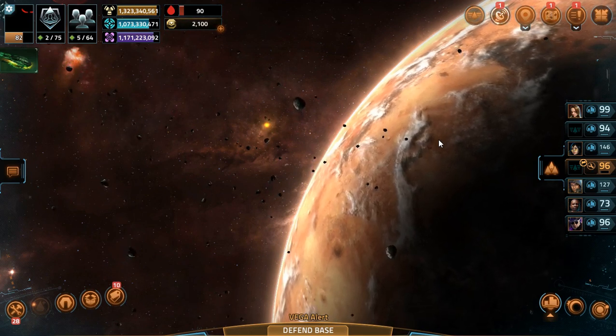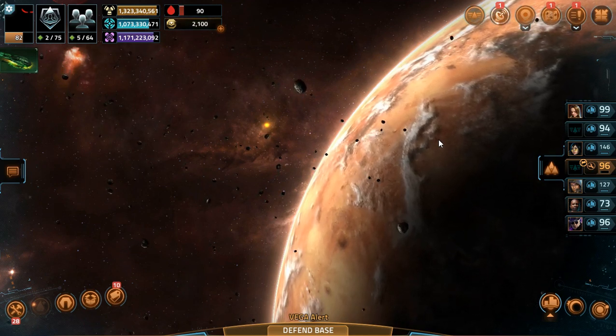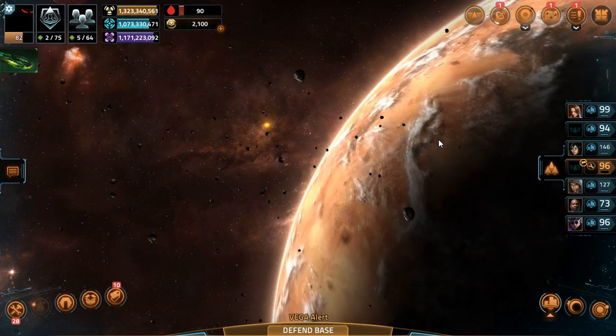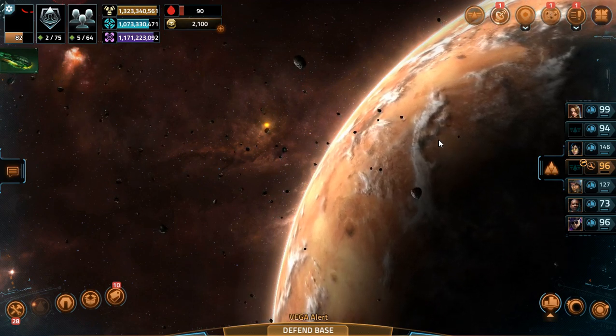Upon choosing a faction, you'll be locked in with them for a set duration — I haven't decided yet. But what you will do is you will target their enemy. So if you choose Altarians, you will fight the Pharmacon to gain Reputation. And these are not specific fleets or anything, it's just any of the fleets, and they'll give you a certain amount of Reputation.